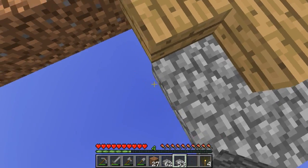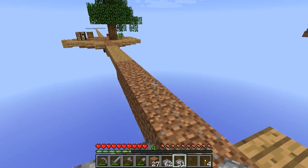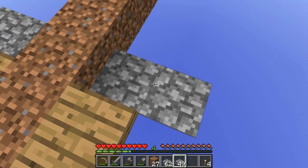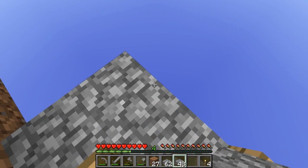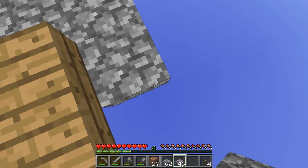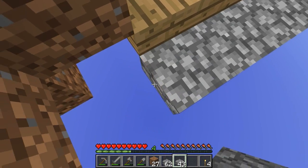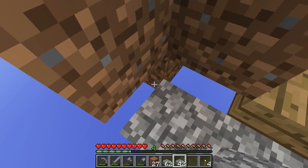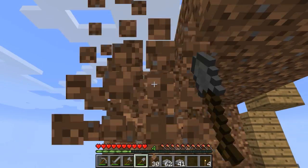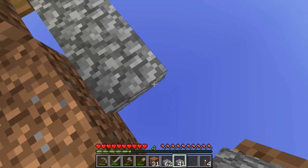We shouldn't have any mobs spawning here now. My plan is to use as many half slabs as I can to try and get this place as safe as possible. I know that we have keep inventory turned on, but that's still no excuse to play recklessly - that takes the fun out of it. The idea of having keep inventory on is so that if I have something mega important and end up dying, I don't lose it. On some skyblocks, if you lose something like sand, you're pretty much done for - that would very much suck.